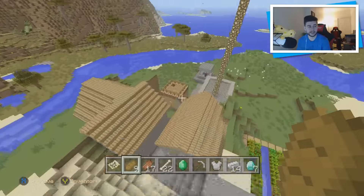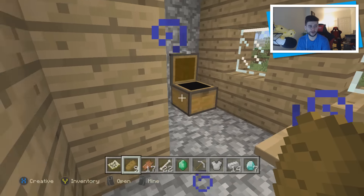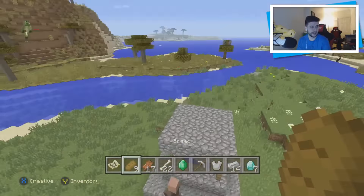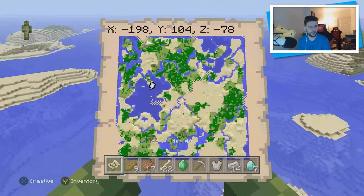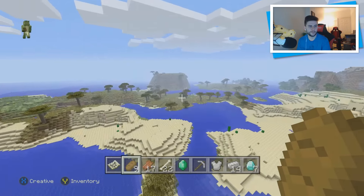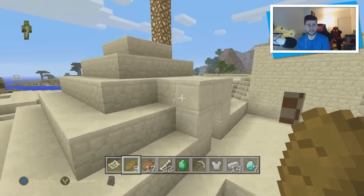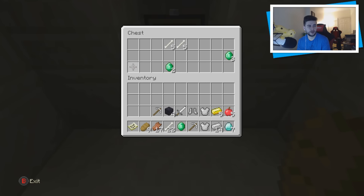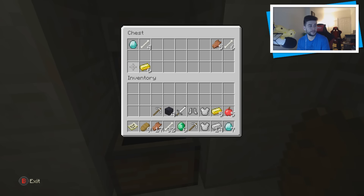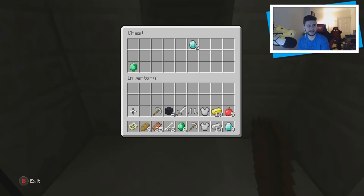We've got ourselves another temple and another village — I didn't think this one has a blacksmith, but it does. We got ourselves obsidian and another pickaxe. This would have been the perfect location for a guardian temple, but sadly there wasn't one. There is a massive cave going underneath as well, so you're going to be exploring for days. In this second temple we got a jackpot of emeralds, more diamonds — that's the most diamonds I've seen in the seed — and even more diamonds. A lot of rotten flesh, pretty good actually.